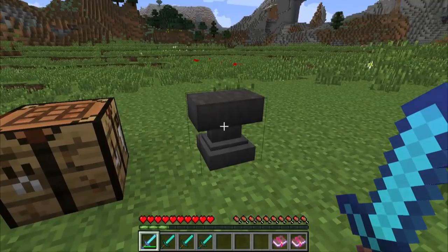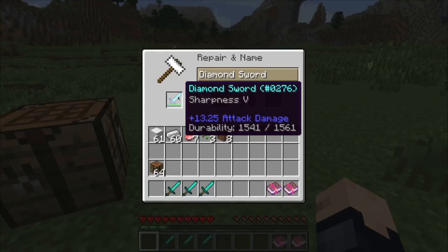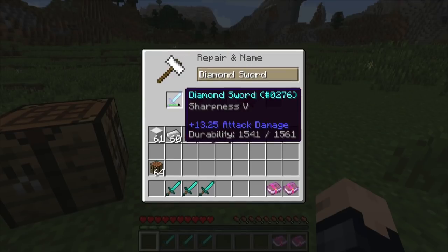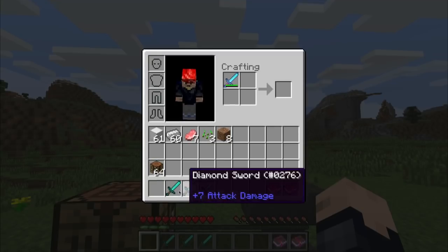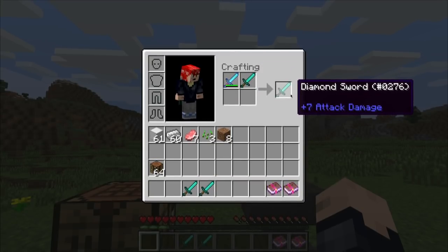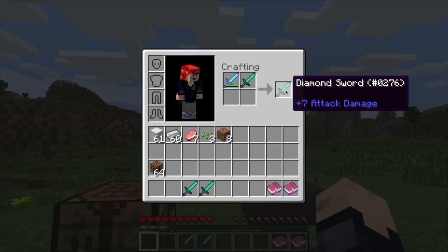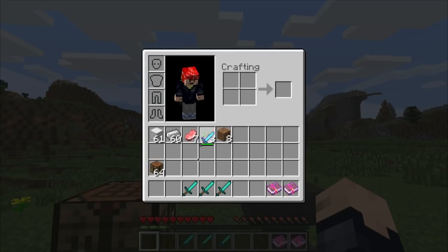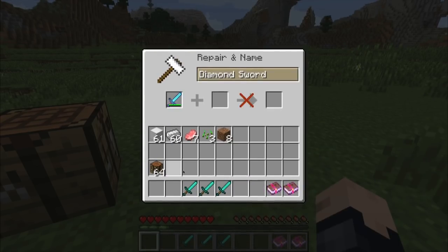The anvil is also useful for repairing items that have been enchanted. So this diamond sword has Sharpness 5, which is a very, very good enchant and I wouldn't want to lose it. If I was to take this and put it into my normal crafting square, I will lose the enchantment — it will repair, but the output doesn't have the enchantment. That's where the anvil comes in handy: by using this tool, you keep the enchantment at the output of that repair.